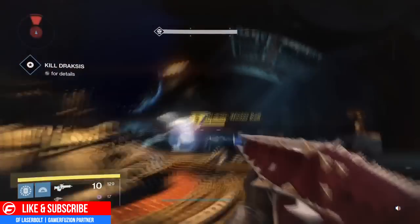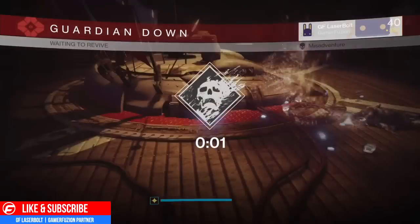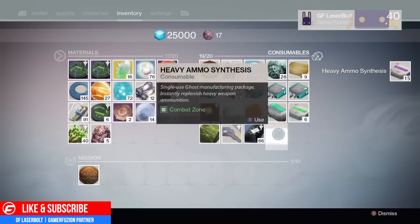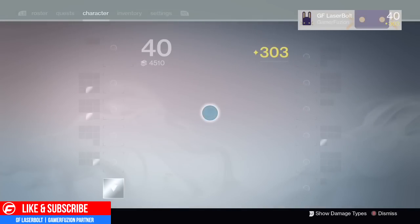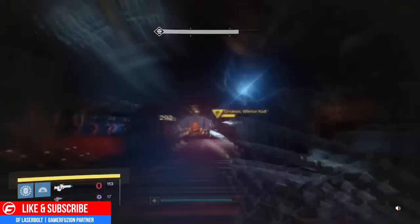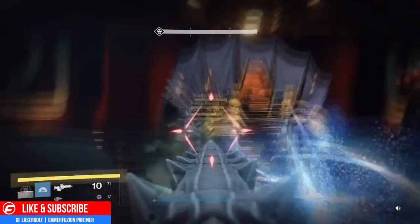As you guys see, I jumped on my Hunter and my Hunter had the checkpoint, so all I have to do is pop the Three of Coins, kill the boss, and repeat. There's my first run with the boss — I use my first Three of Coins and nothing drops, so I pop another set. I'm showing you guys this to confirm the method works and has been tested. Now we go ahead and kill the boss again.